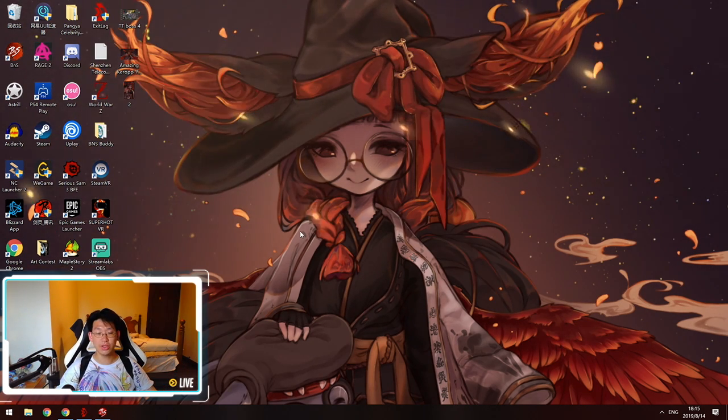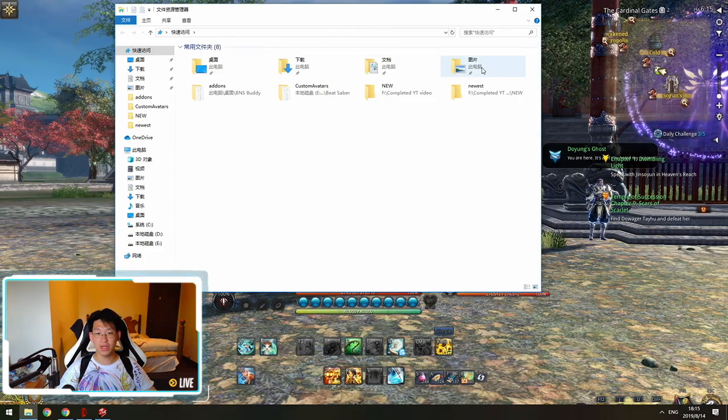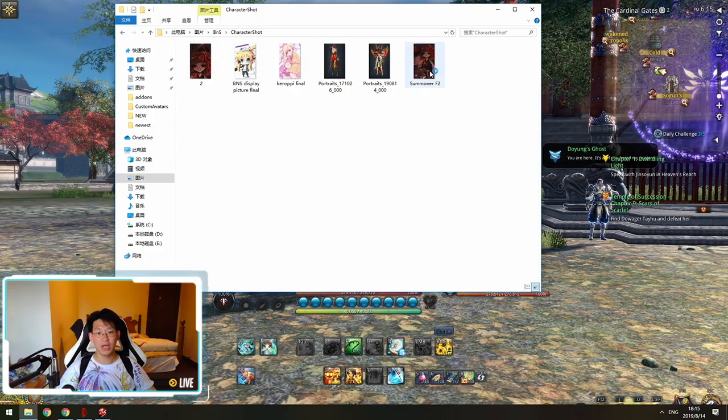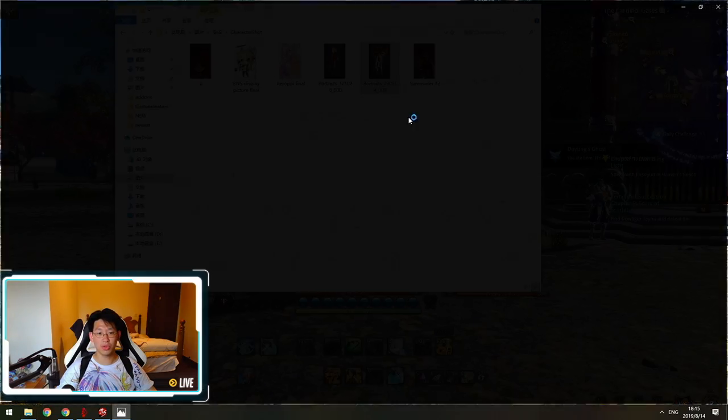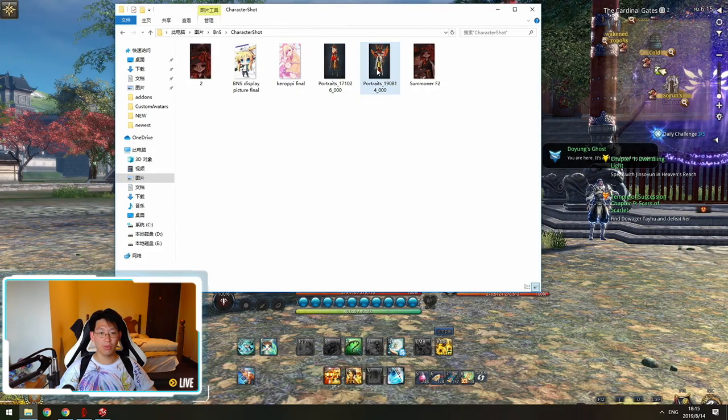Next, you're going to find where that picture was saved. It will be saved in Pictures > BnS > Characters Shot. You're going to see right here, under 'Character Shot Portraits,' the picture that we just took in game.